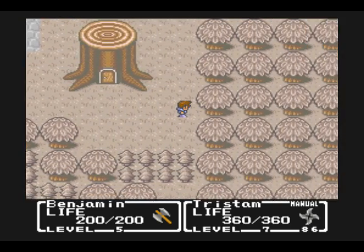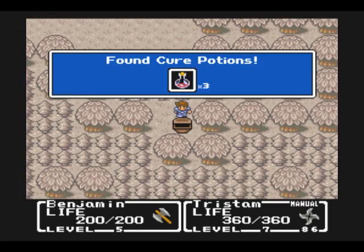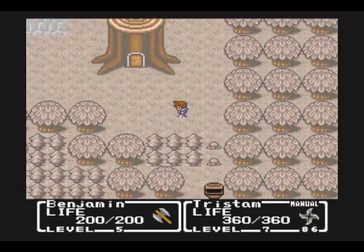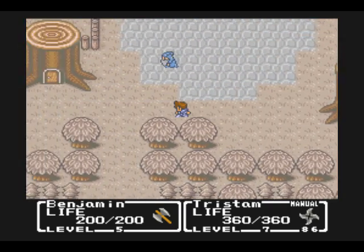I rested up at the end here. And there's one thing we can do here that I forgot to mention — we can get another treasure here with our axe. For some reason I keep thinking it's the Y button to use my axe, maybe because I'm playing too much Radiant Historia.